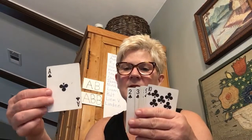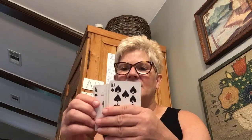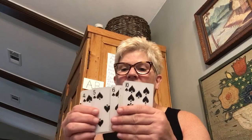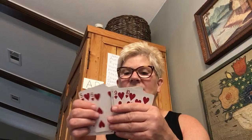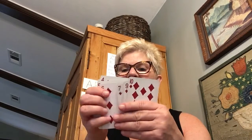Right now all I want you to know is that in the suit of clubs it goes from one or ace, two, three, four, five, six, seven, eight, nine, ten. In spades it does the same thing — ace or one, two through ten. Hearts the same thing — one through ten. And diamonds has the same thing — one through ten.